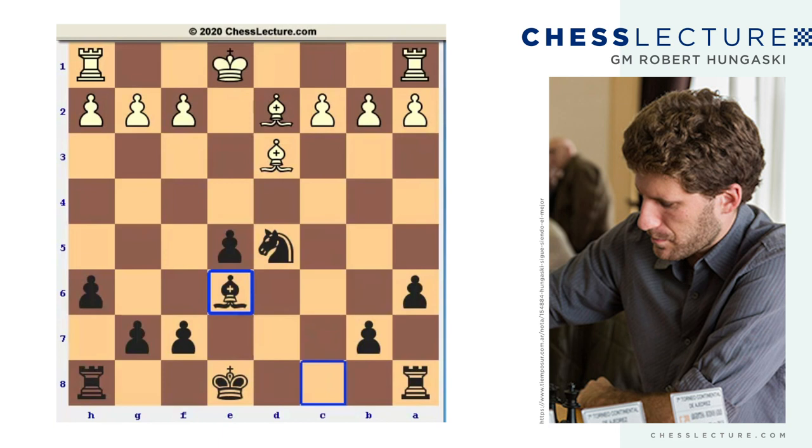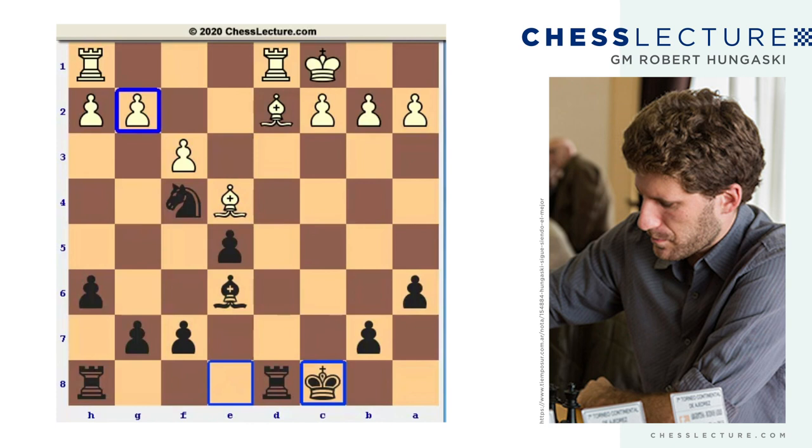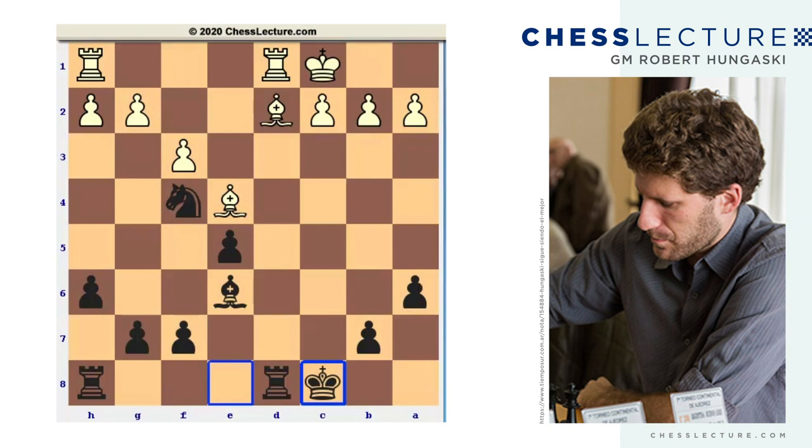Black is absolutely fine here. One little subtlety is that throwing in the move bishop g4 can be quite useful — this is actually a novelty. After f3, bishop e6, now after white castles queenside, the move knight f4 is even stronger because it's not possible to go bishop e4. Well, it's possible, but you always have to worry about your g2 pawn because the bishop is cut off. For example, after castle queenside, if g3, check, king b1, we don't even have to play knight d4 right away — we can start with f5 and black is doing great. Bishop g4 is more of a curiosity than a necessity; black is doing absolutely fine with bishop e6.